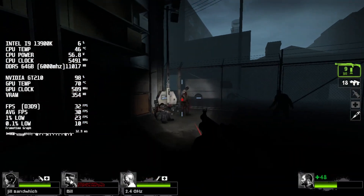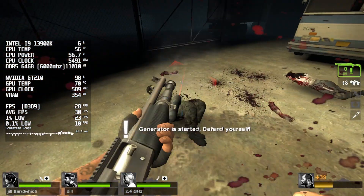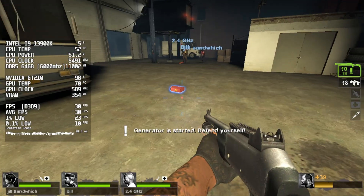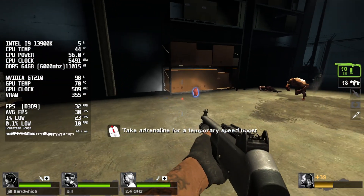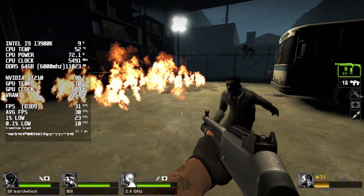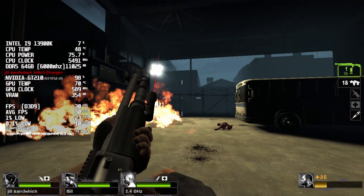Upon its initial release it was incredibly popular thanks to its frantic co-op zombie action, and surprisingly people are still playing it today. For those who aren't familiar with Left 4 Dead 2, it's a co-op first-person shooter in which you and up to three other players face off against hordes of zombies across a series of campaigns. Each campaign is split into several chapters, and the aim is to make it to the safe room at the end while surviving wave after wave of the Infected. The game includes several modes such as Campaign, Versus, Survival, and Scavenge. If you're after full-on zombie mayhem, this is a brilliant little game.